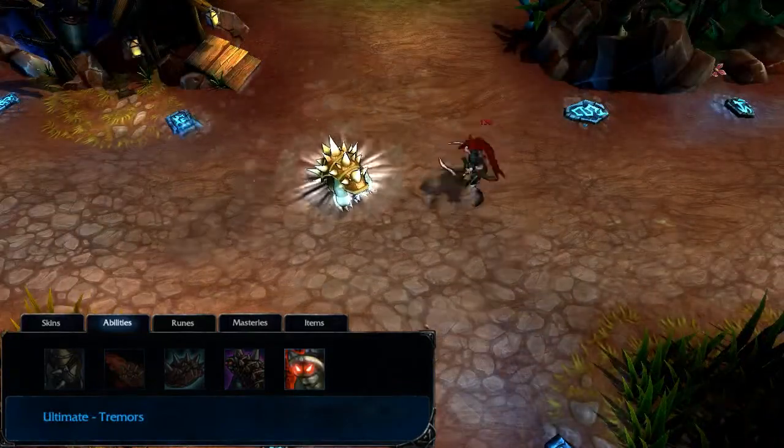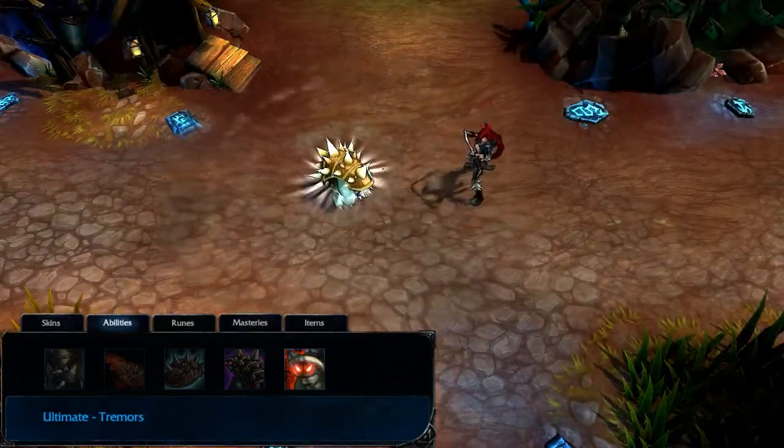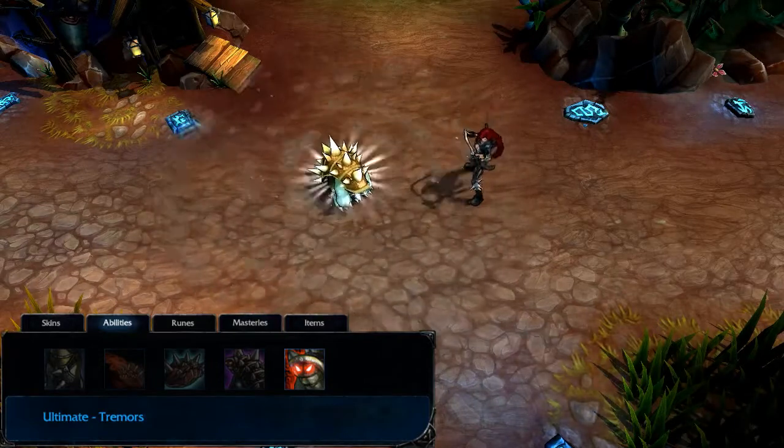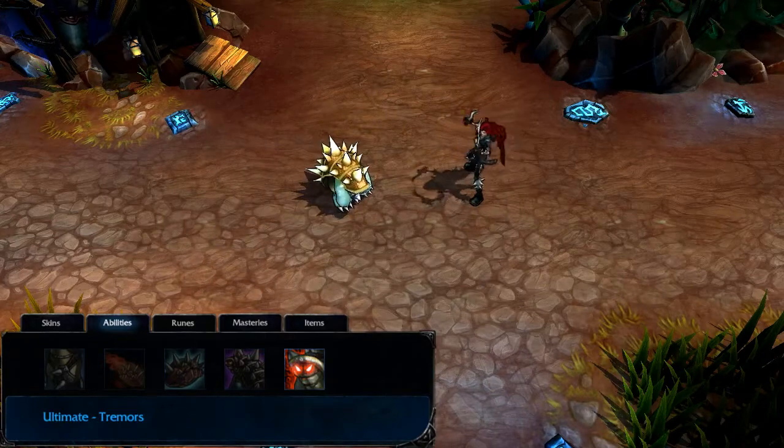Rammus's ultimate is Tremors. Tremors damages all nearby enemies, including Structures, every second for a few seconds. As with all ultimates, I level Tremors at levels 6, 11, and 16.